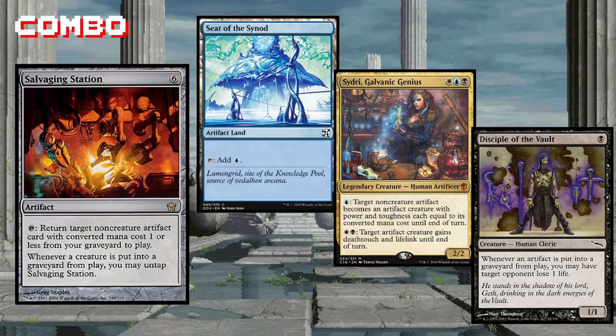Our first combo involves Salvaging Station, Seat of the Synod, Sidri, and Disciple of the Vault. We tap Seat of the Synod for a blue and use that mana to turn it into a creature with Sidri. Seat of the Synod will be a zero-toughness creature, meaning it will die. We can then use Salvaging Station to return Seat of the Synod to the battlefield, which will untap the Salvaging Station. This creates a nifty loop where you can infinitely reanimate Seat of the Synod and ping each opponent to death one damage at a time.